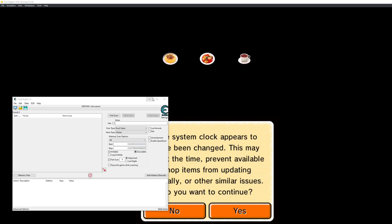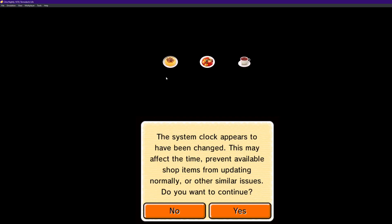Hi everyone, today I'm going to be teaching you how to cheat on Tomodachi Life for PC. You're going to need the CXI file, Cheat Engine, and Citra.